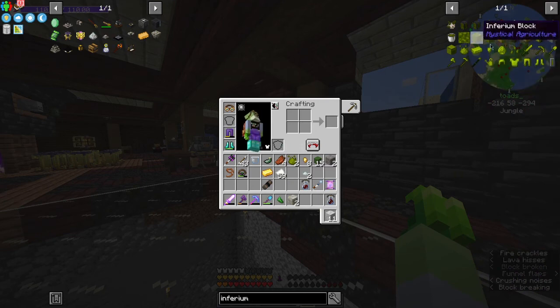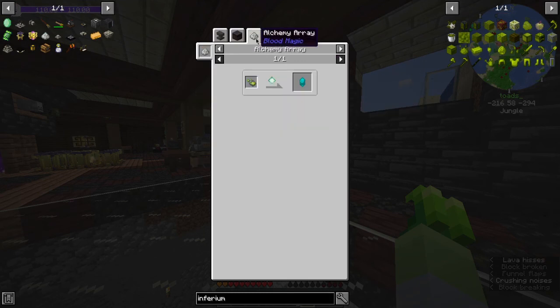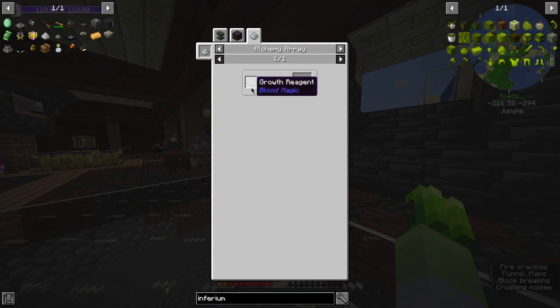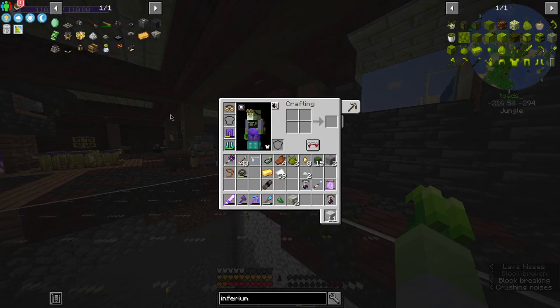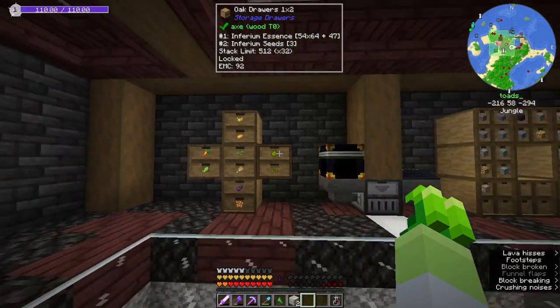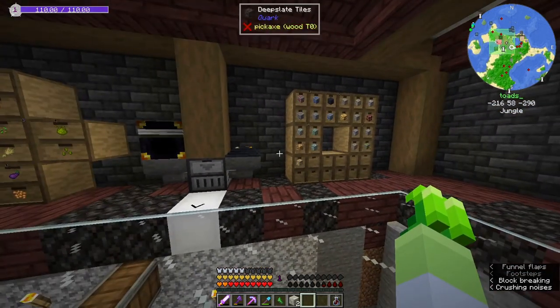Unfortunately, Inferium — Mystical Agriculture in general — is gated behind Blood Magic, which is another mod I've never done before. I don't know what a Growth Reagent is, and I have this Earth Crystal which is good, but I don't know what any of this stuff is. So at some point I'll have to get into that in order to get started with resource production with Mystical Agriculture, but I'll cross that bridge when we get to it.